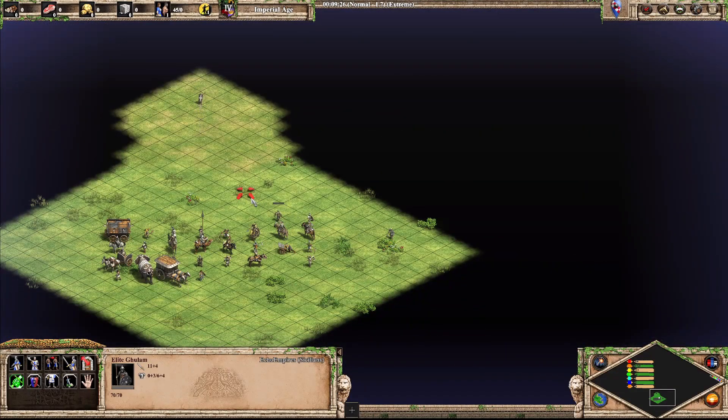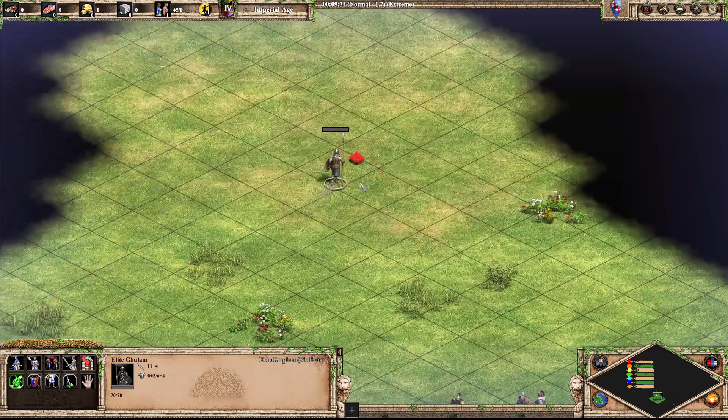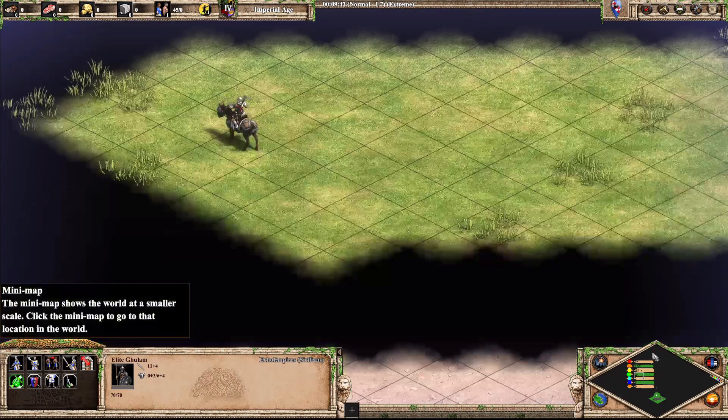Next up is the Ghulam. This kind of looks like a spearman with a shield — fairly unremarkable. Nothing wrong with it, looks nice. Put it in a C.